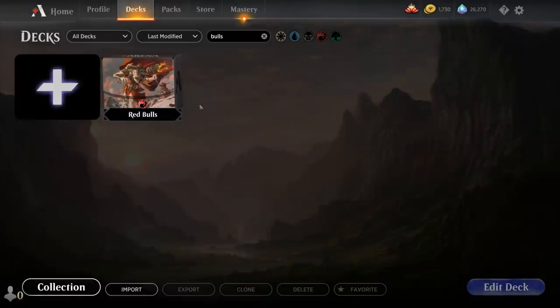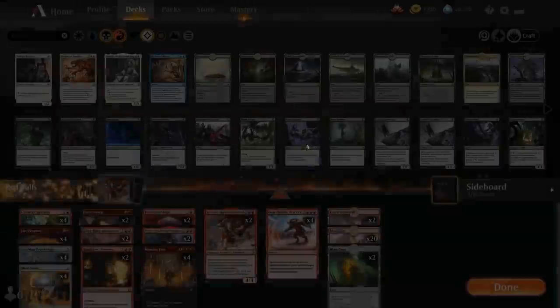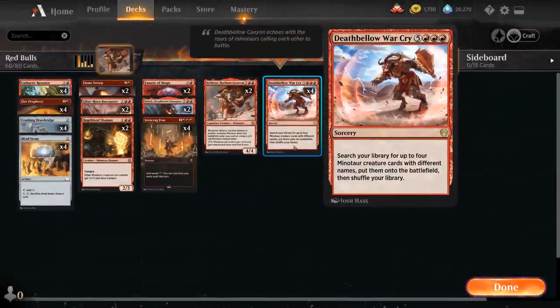Hello and welcome to another Magic Arena gameplay video. Today we're taking a look at another Historic deck — Mono Red Minotaurs featuring Deathbellow Warcry, the 8-mana sorcery that lets us search our library for up to 4 Minotaur creature cards with different names and put them onto the battlefield.